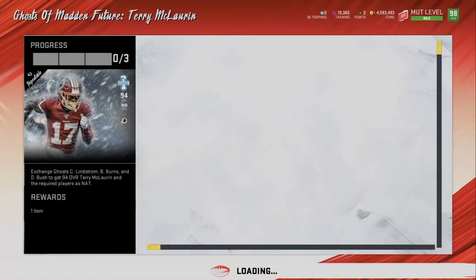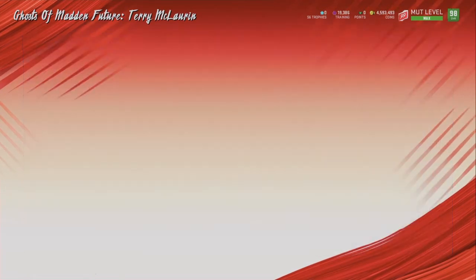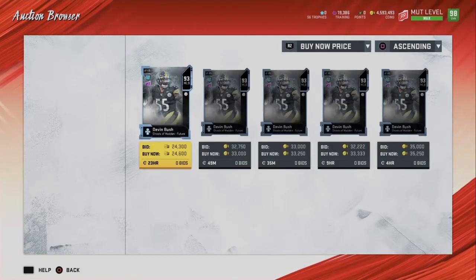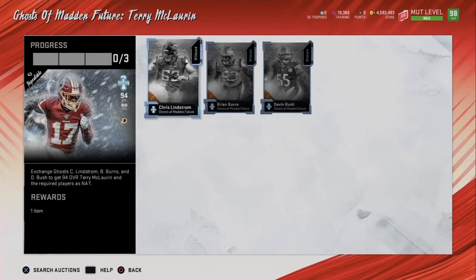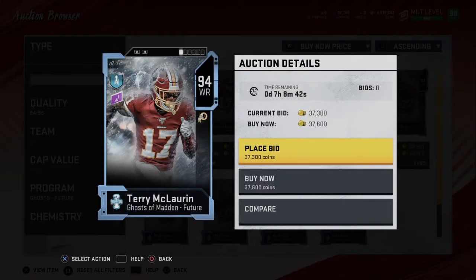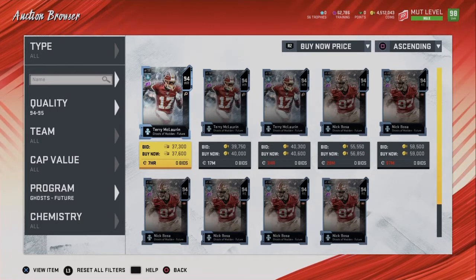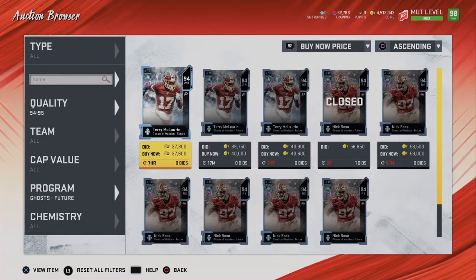To check if the method works, choose Terry McLaurin first. Add up all the set pieces: a 35,000-coin card plus Brian Burns at about 21,000 is around 56,000, and Devin Bush goes for about 24,000, bringing the total to about 80,000 coins. Keep that number in your head. Now check how much Terry McLaurin is selling for - he goes for about 35,000 coins.